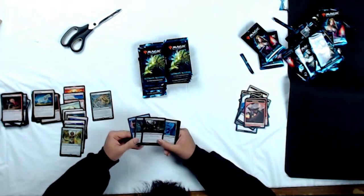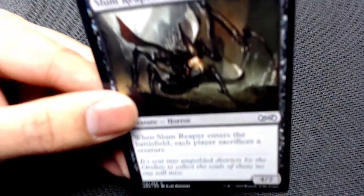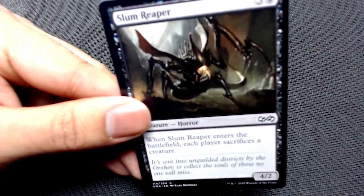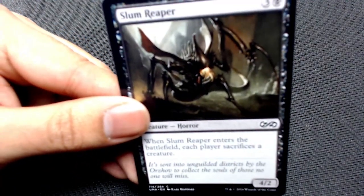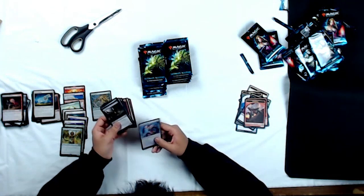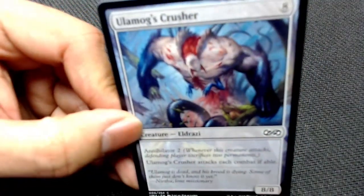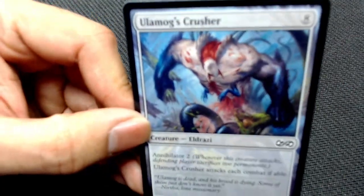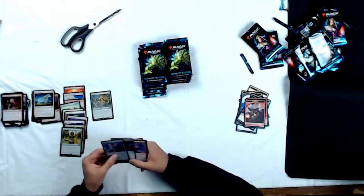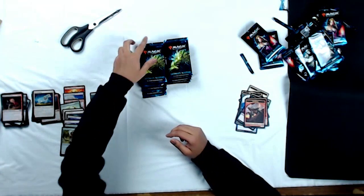Quickly going through the commons: Slum Reaper — EDH all-star right there. The amount of times I've played him in my Shattergang Brothers deck and killed a bunch of creatures — it's such a good value engine. And also pretty awesome: never saw this art from Ulamog's Crusher before. I absolutely love the Eldrazi — those colorless borders look amazing, especially when the art is so vibrant.